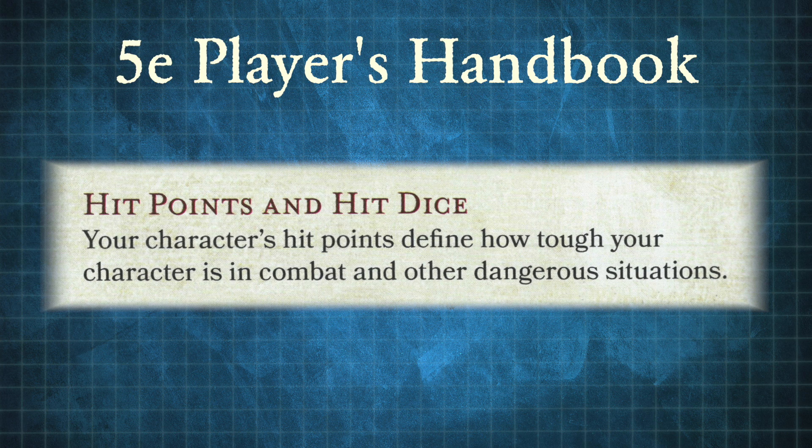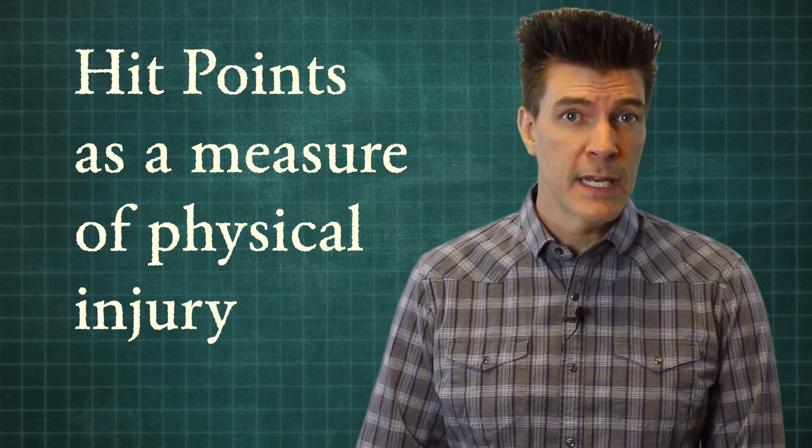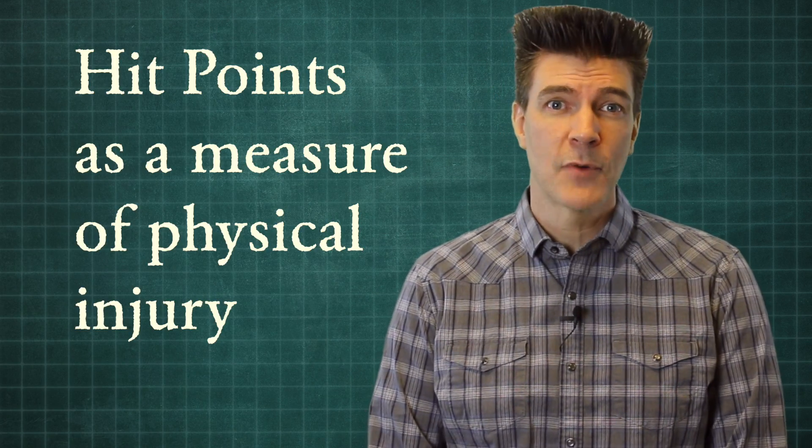In D&D, hit points are a quantification of, among other things, your relative state of health and vitality. The loss of hit points represents the degradation of that state by way of illness or poison or, most often, physical injury. And it is physical injury, specifically, that we're going to be addressing today.